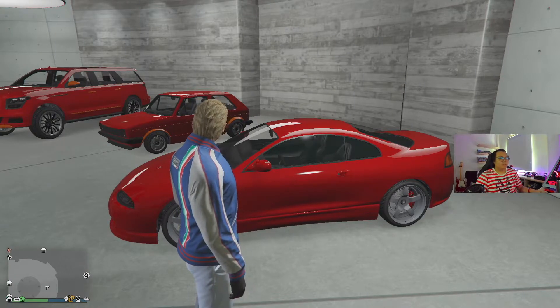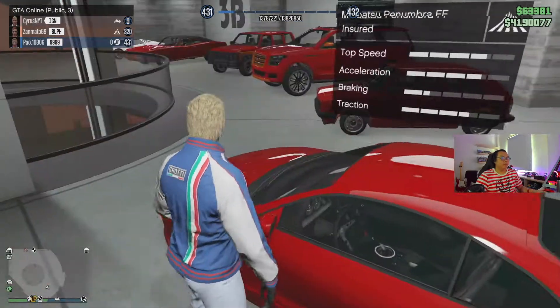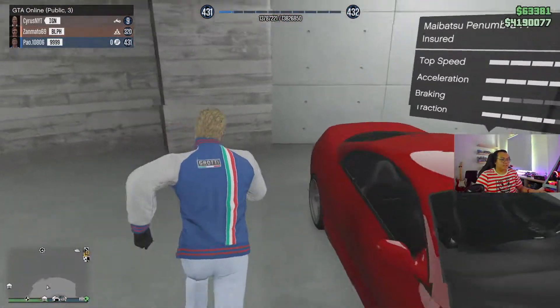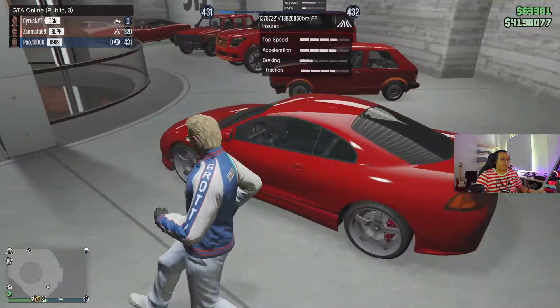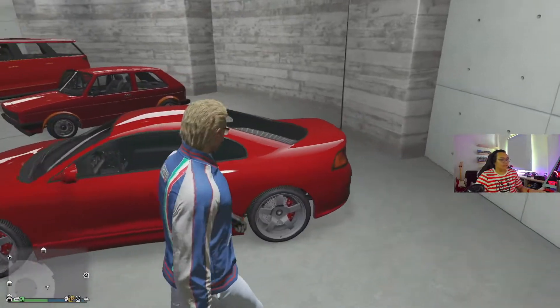Hello YouTube! So today we're going to be customizing the Maibatsu Penumbra FF — really cool street sport car-ish, you know, Fast and Furious style. People say that it's based on the Mitsubishi Eclipse. It looks like it.